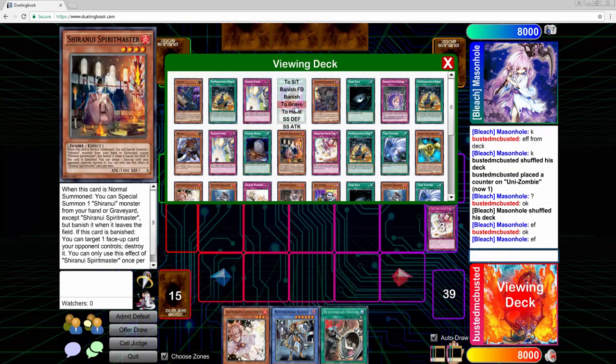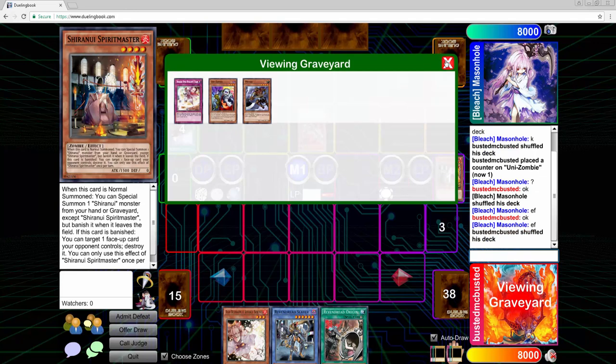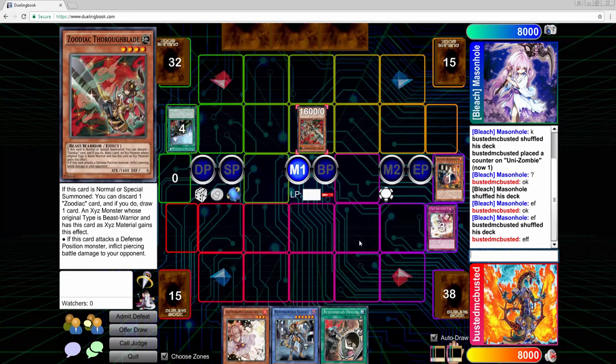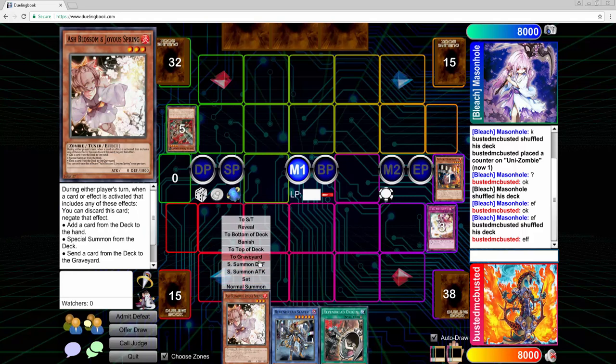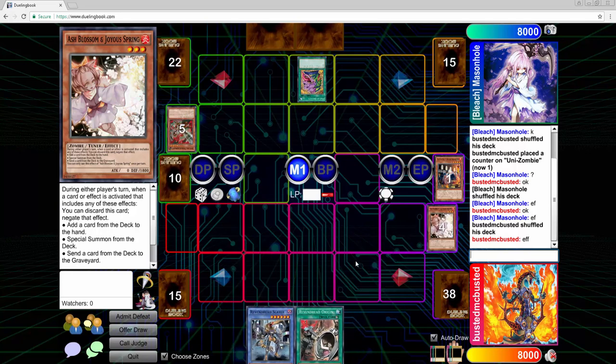We're going to banish Spirit Master — it accidentally sends to the grave, but I'm activating the effect and thinking 'please let this go through,' because if I get My Body or something we're just not in a good position. Luckily he does not have a My Body or Fortissimo, and then he activates Pot of Desires, which is beautiful because Ash Blossom is right in my hand — we negate it and we're just in a great position. He has two cards to my two cards, and I do have Mizuki.